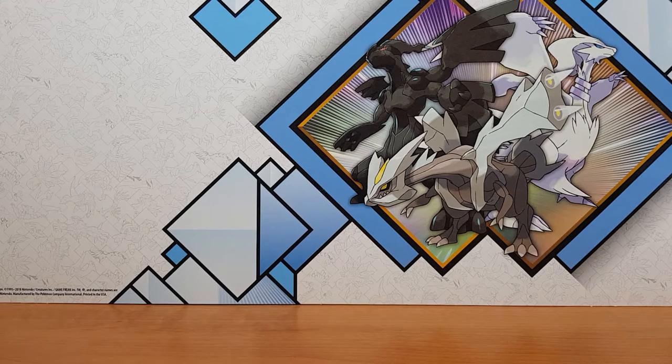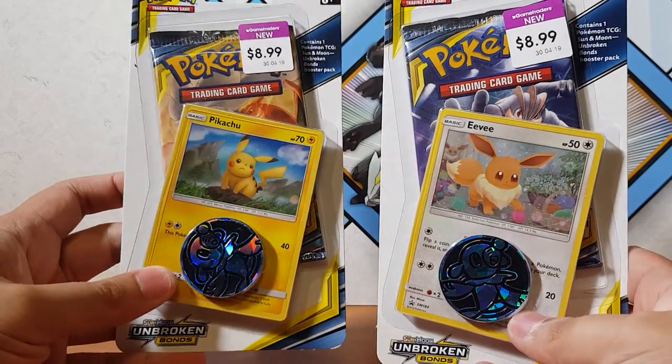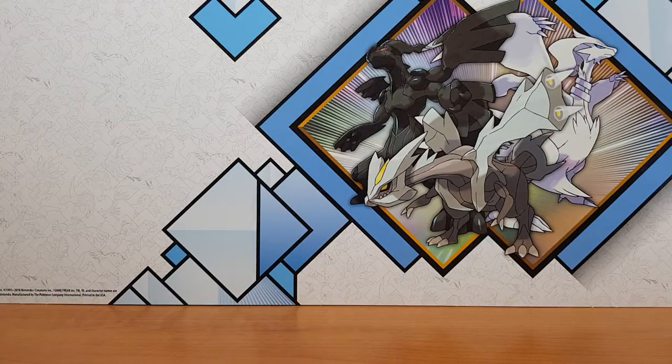Actually, before we get started, we're going to be opening up these cool promos — these promos from Unbroken Bonds. Pikachu and Eevee are picked up as well. So let's get straight into it, eh?